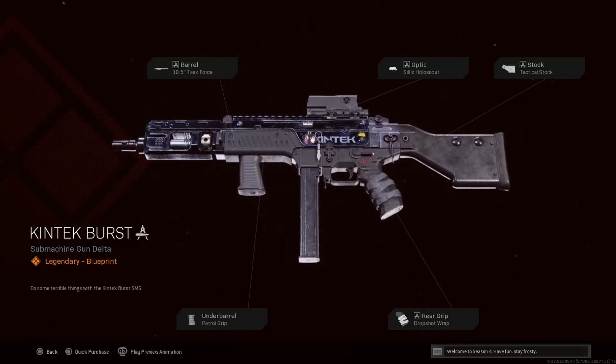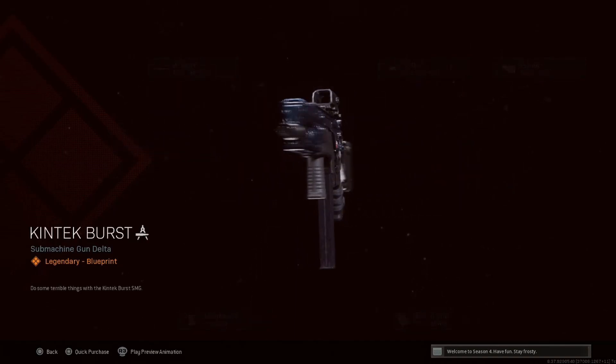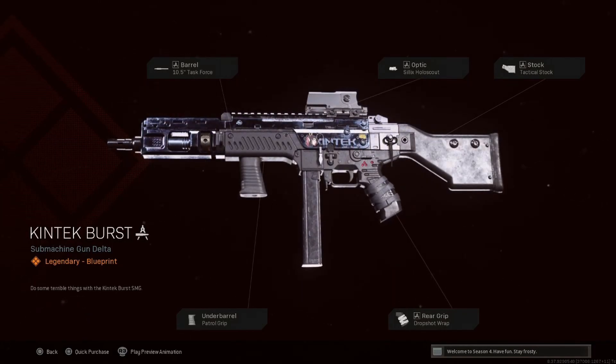We also have Nick Tech Thirst — I think I pronounced that correctly — which looks pretty cool. It reminds me of an AK-47 from Modern Warfare. You have the Task Force barrel, the Silix Hollow Scout, tactical stunt drop shot wrap, and the patrol grip.